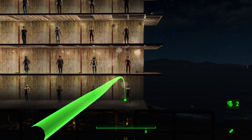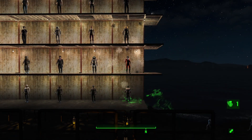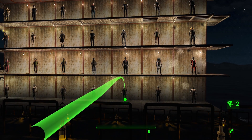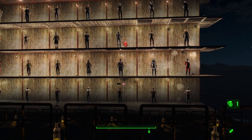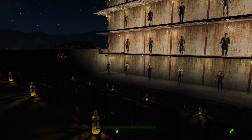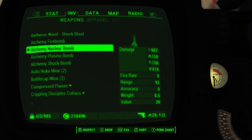Next we'll throw the Plasma Bomb, which does energy and ballistic damage, just like a Plasma Grenade. And finally, the most fun one — this is the Nuclear Alchemy Bomb. Of course, you don't want to be using these at short range because their area of effect is pretty large, and some of them are extremely damaging. Our Alchemy Nuclear Bomb potentially does something in the neighborhood of 1,600 or 1,700 points of damage if you have the sufficient perks.